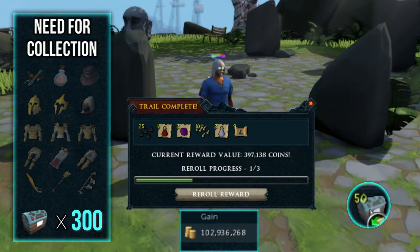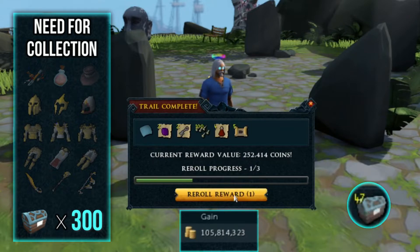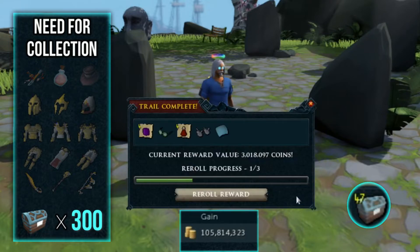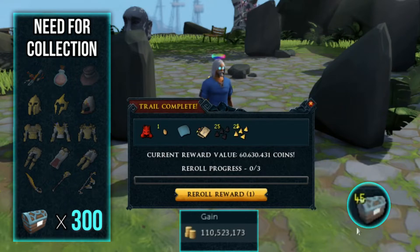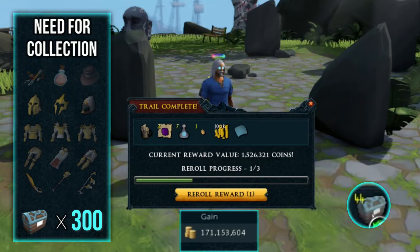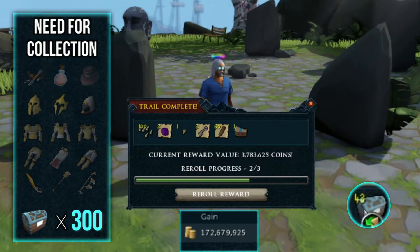We're at the halfway mark now. So far we've made over 100 mil which is pretty good — let's see if we can keep that ball rolling. Getting some fortunates, there we go, there's two. Another one. Oh and another soul ornament kit! That's another 60 mil added to the wealth evaluator. The soul ornament kits are pulling their weight today.